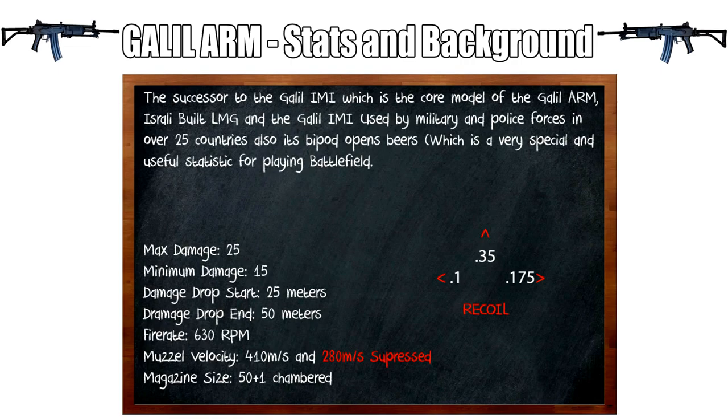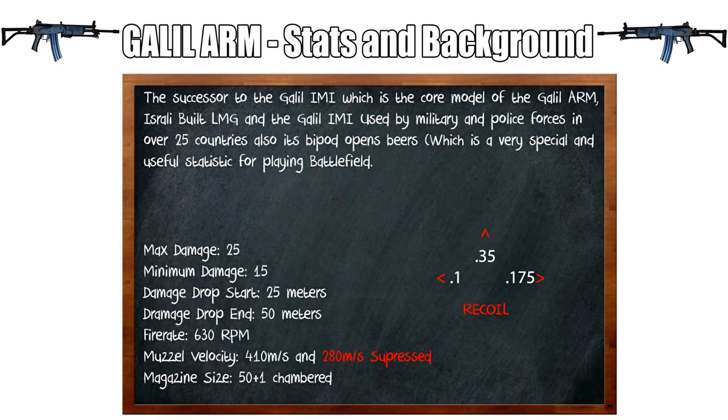Its fire rate is a pitiful — though I think very suiting — 630 RPM, considering it is a light machine gun. Its muzzle velocity is at a wimpy 410 meters per second. Now its magazine size — this is where the weapon excels. Its magazine size is at a somewhat hefty 51, which is unique for Battlefield Hardline.